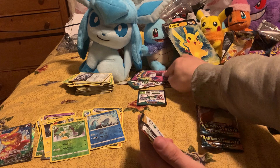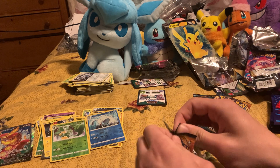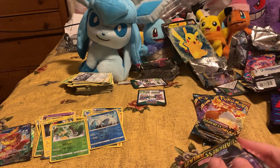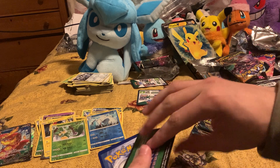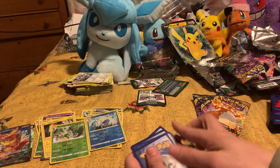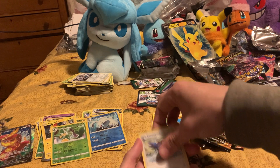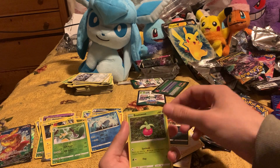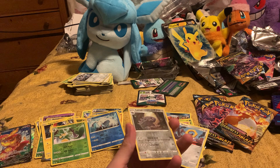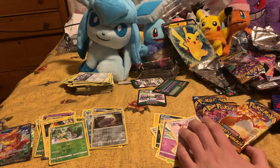This time there's only eight packs so we're probably gonna get something good — or maybe not. Green card, there's the code. Lightning energy, Vibrava, Corvisquire, Roserade, Nickit, Bond Sweet, Snubbull, Meltran, Bunnelby, and then the rare is Lairon, and then Delcatty. Nothing too good there.